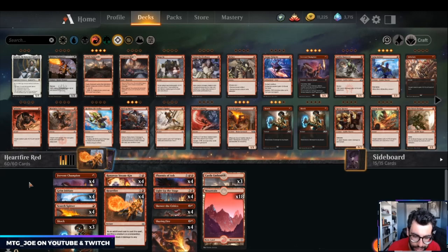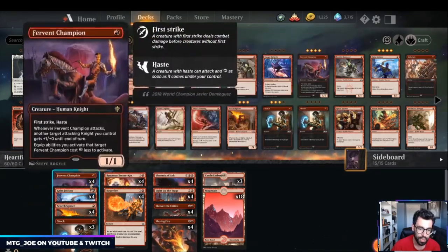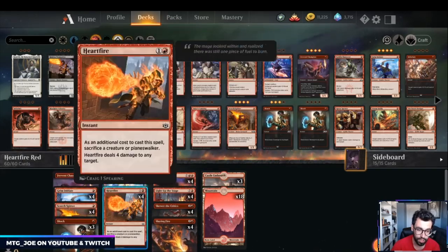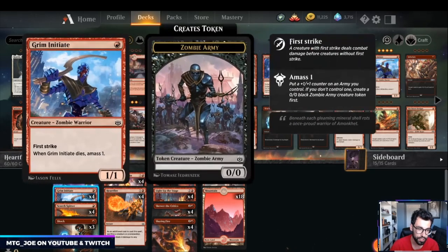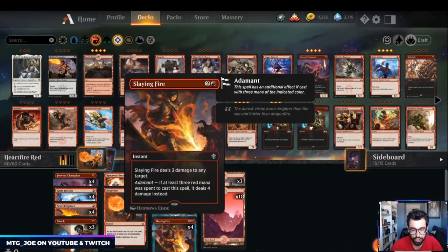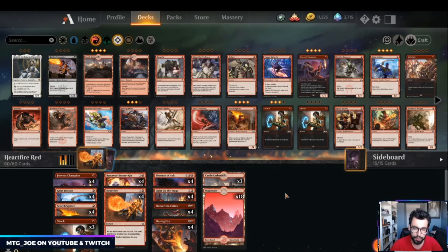The biggest difference here is we're not going the Annex plan and Ember Cleaving our opponent. Instead, we have 12 one-drops: Fervent Champion, Grim Initiate, and Scorch Spitter. We have Steam-Kin to generate card advantage, Phoenix of Ash which keeps coming back from the graveyard, and otherwise just a ton of burn — Shock, Heartfire where you can sacrifice a creature or planeswalker to deal four damage to any target. Grim Initiate counts as two creatures. We have Light Up the Stage for card advantage, Skewer the Critics for spectacle three damage, and Slaying Fire, a three-mana four-damage burn spell. We still have some Castle Embereth.